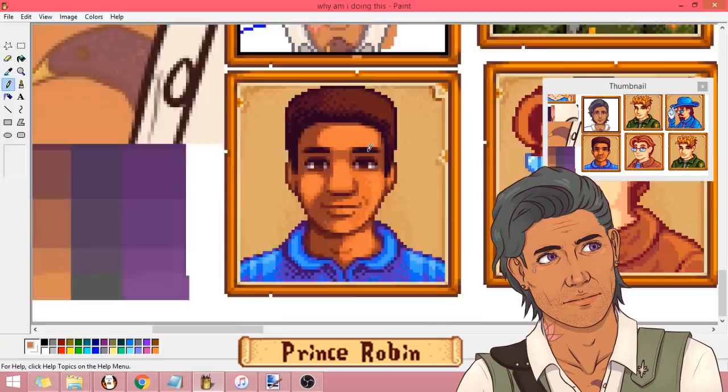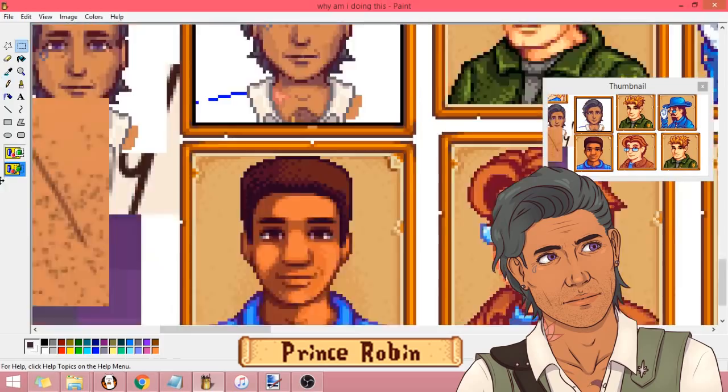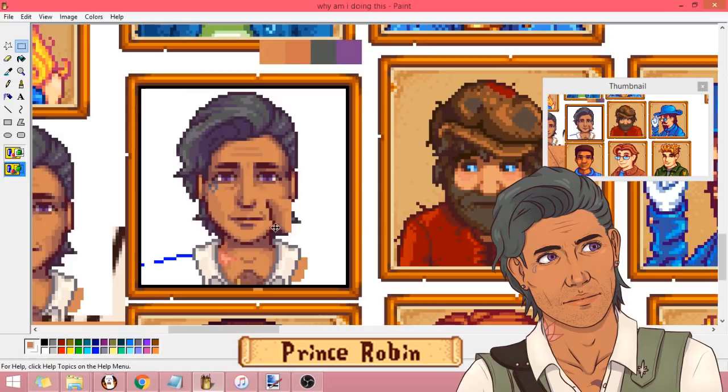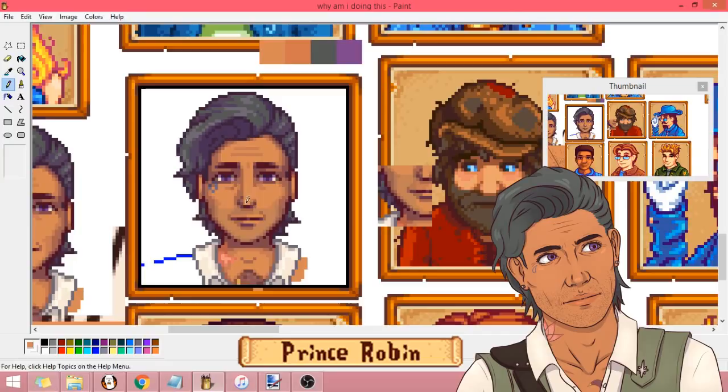My biggest problem of all with copying his sprites is that they are very static and remind me personally of ID photos. This is probably the reason a lot of people don't like them, if they can't quite put their finger on why. Especially the front-facing portraits, which are perfectly symmetrical, and that looks kind of weird to me. I mean, I don't hate his style — I really do like it — it just didn't translate well to my own art.